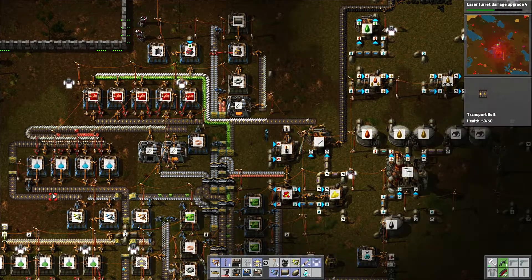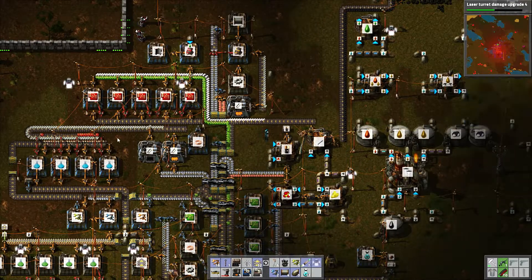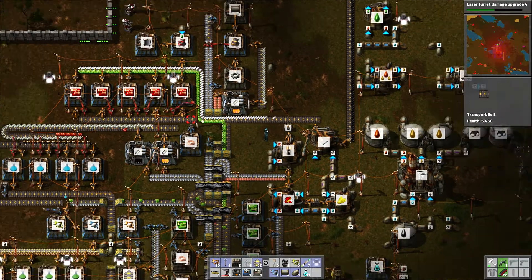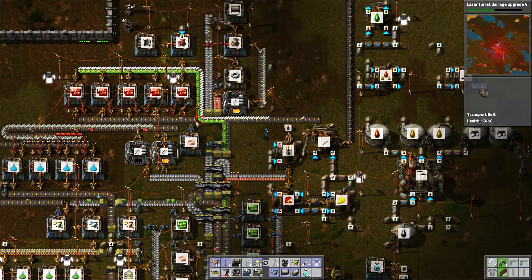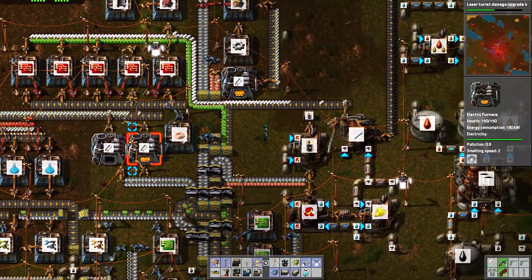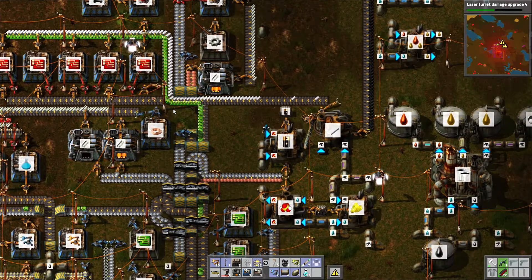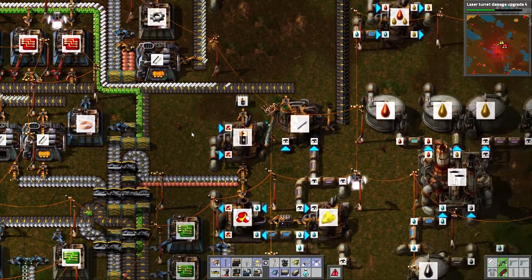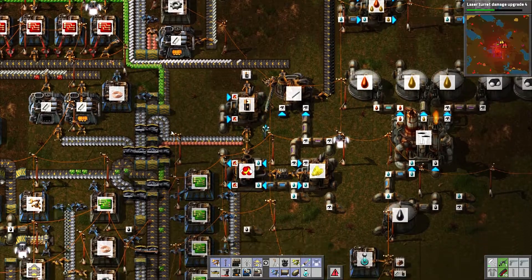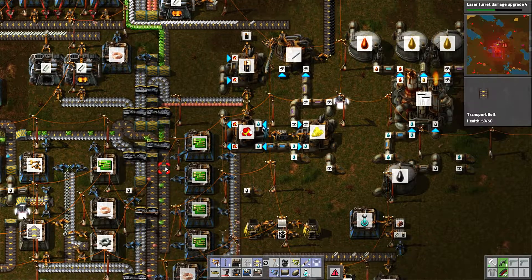Blue science is limited by not having enough smart inserters and advanced circuitry. And the advanced circuitries aren't keeping up because — well, there's plenty of plastic now. Why are they not keeping up? Oh, it's a copper shortage. Don't have enough copper cable. Why is there a copper shortage? Did I break the line? No, there's just a copper shortage.